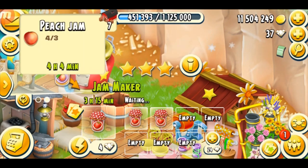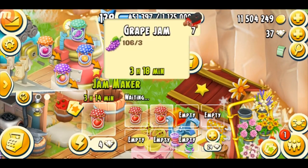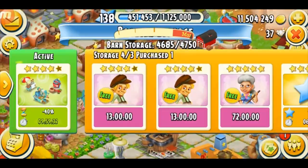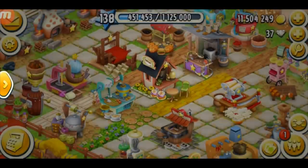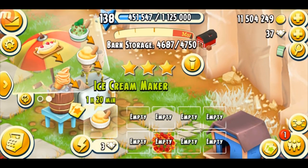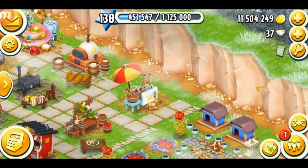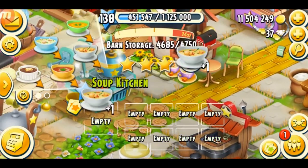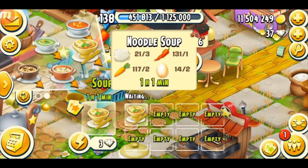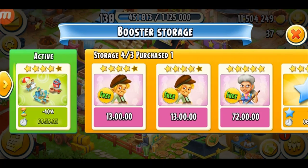Here's the jam maker and you can see the time is reduced — this is a great opportunity to produce things faster. Jams take a lot of time and it's really frustrating, but this booster will help for 10 hours. Here's the ice cream maker too — I can make a lot of ice cream with this booster, so I'll put two more orange sorbets in. And finally the soup kitchen — I'll put more soup in as well. You can produce a lot of products faster, and I can make a lot of noodle soup. Boosters are really useful and beneficial in the game.